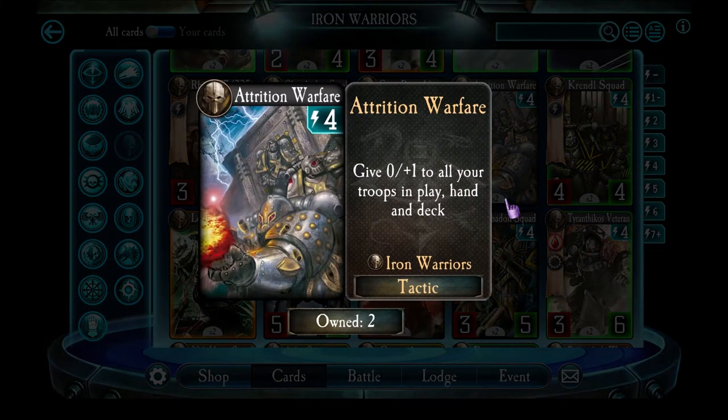Attrition Warfare is a buff which affects all of your troops in play, in your hand, and in your deck, giving all troops regardless of type plus 1 health. That is really powerful. The downside, and what stops me using it, is that it costs 4 energy — which is huge. Playing this card puts me too far behind in the game. I reluctantly recommend against it, because its result is so powerful, but I think you cripple yourself by spending 4 energy to play this. It's hard to come back even with extra healthy troops.